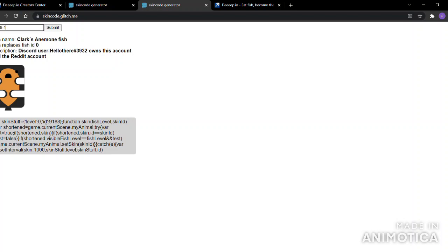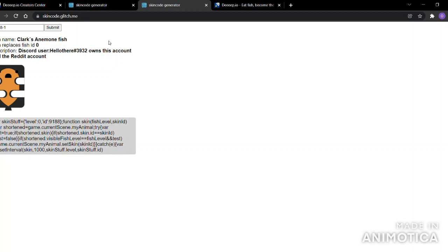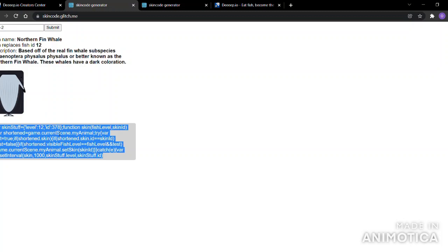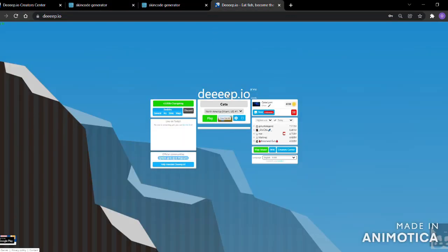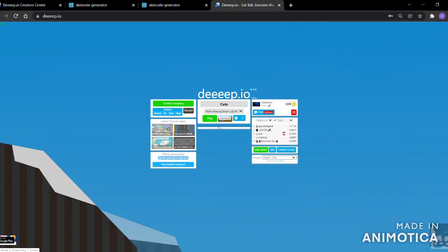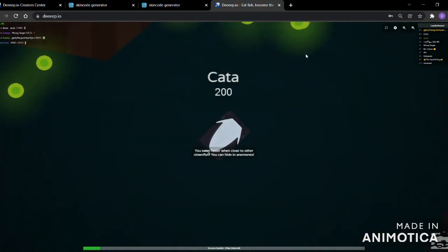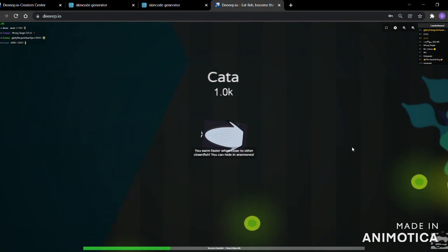If I remember correctly, where it says 'level' — that's the animal ID. The clownfish code shows level zero because clownfish is animal zero. I copy the whale skin code, go to the console, but where it says 12 I replace it with zero. And there we go — it works! You can play as a tiny whale.